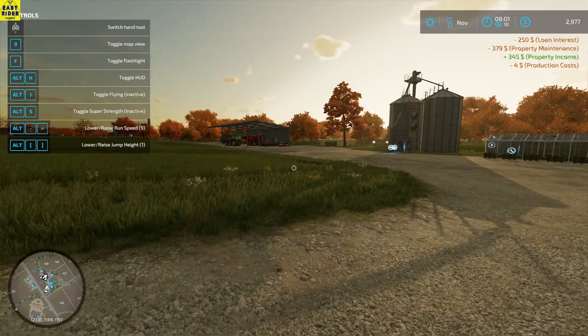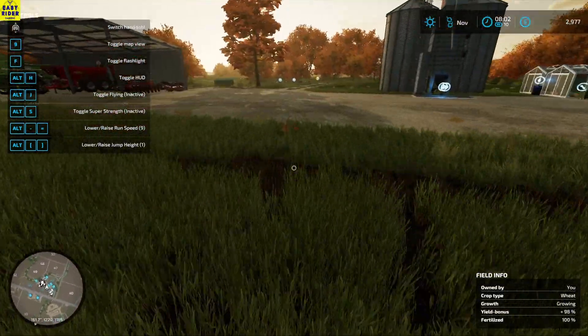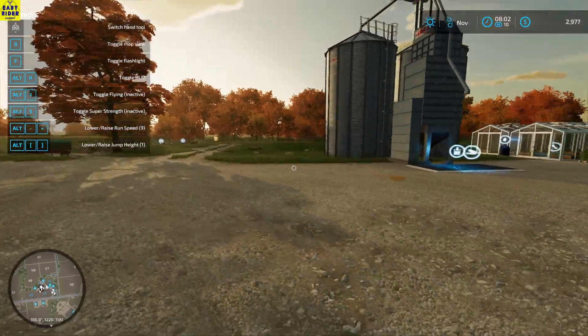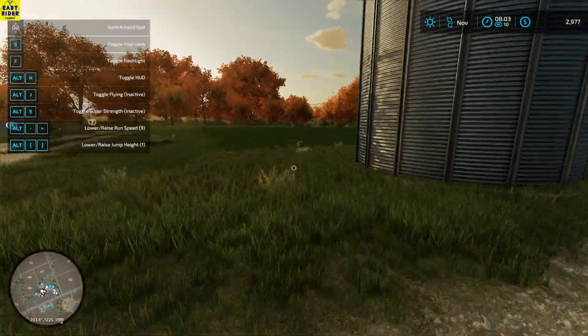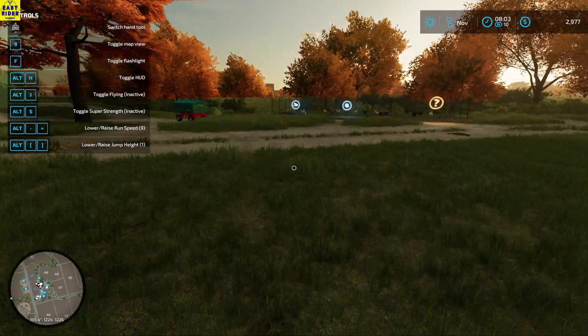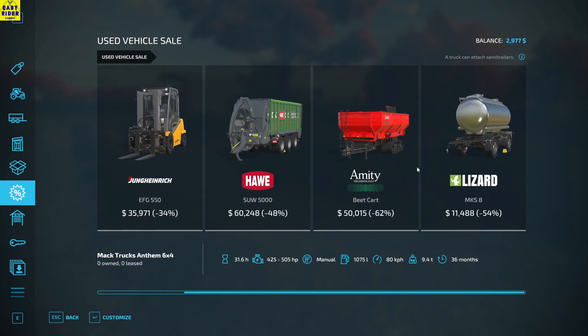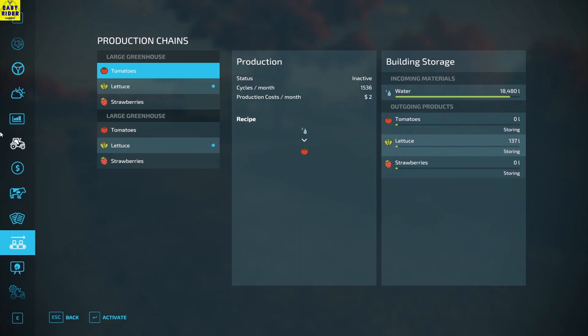Alright, so it is the next day - it is November. Our wheat is growing still. Grass should be ready to harvest this month I hope. Yep, grass is ready to harvest! Let's check the second-hand market once more. Oh, this is nice - 8000, but I have 7300. It's alright.